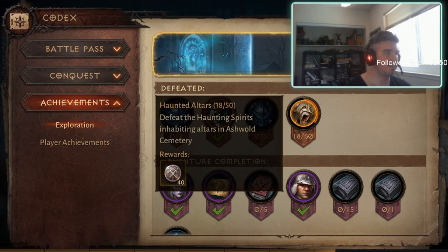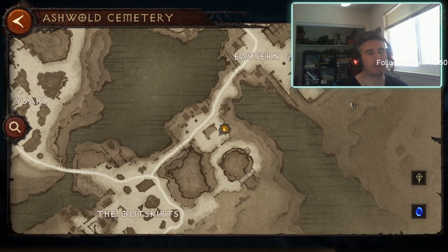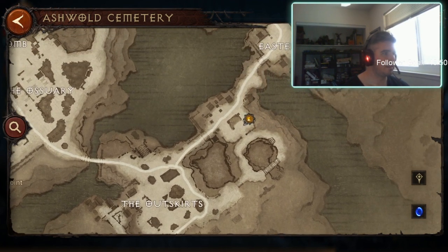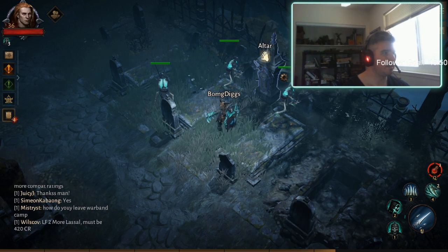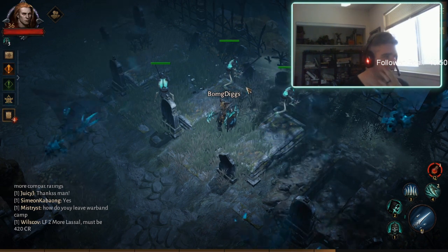This is another location of the haunted altars in Ashwold Cemetery. Let's go to our map — we are right here in between the eastern gardens and the outskirts. Look at these graves here. Boom. Altar. Pop it, do your thing.